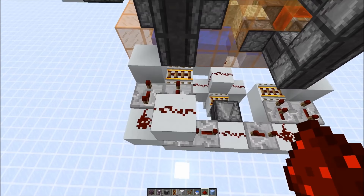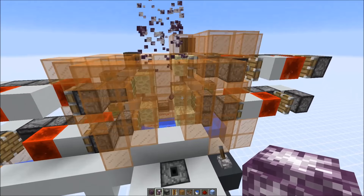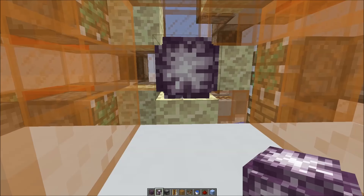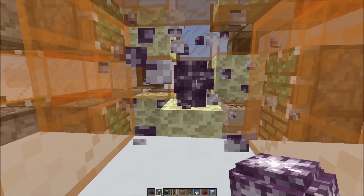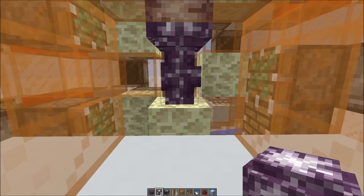Before adding more layers, you can check if you built everything correctly — place the chorus flower and as you can see it works. Of course it won't be very efficient with just a few layers, so you really want to repeat the pattern up to the sky limit. Also note that you really want to place the chorus flower by aiming at the left or right side of the block. If you have a stem, you can place another chorus flower against it — and this is basically what happens. The zero-ticking of the block exposes a stem for a single game tick and that's enough, so you can place another flower there. That's why you want to aim at the side.